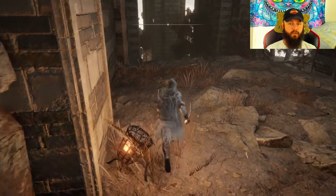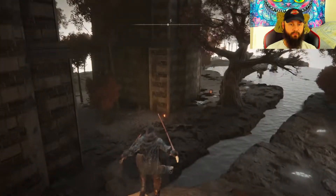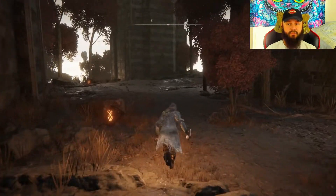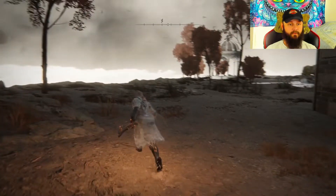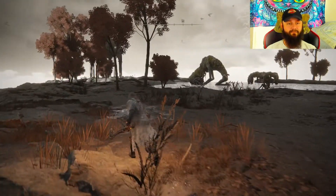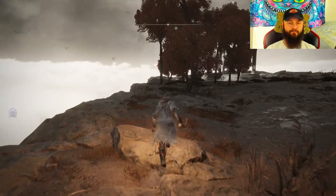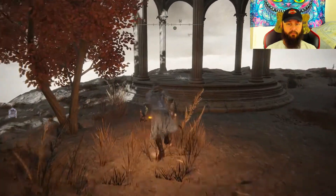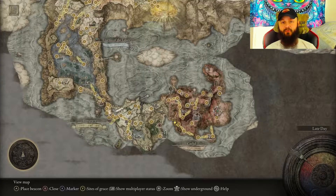We are almost there — the thing we're looking for will be located over there, but we're going to go to the left where it's nice and safe. There are definitely a couple of these guys over here, so just don't mind them unless you want to fight them. Our treasure will be located over here.